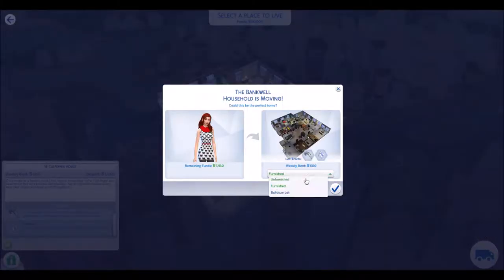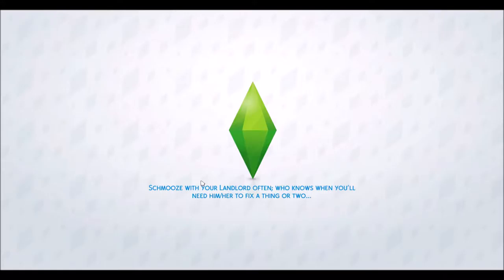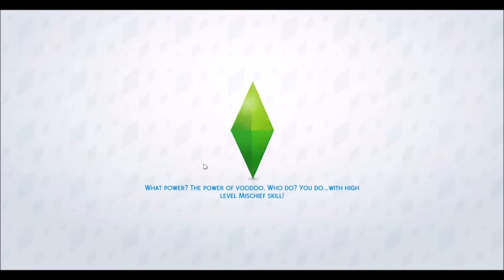So we're going to move in. We can buy it furnished or unfurnished — I think I'll buy it furnished and then just edit it later. I'm excited to live in an apartment. I think apartments are such a cool idea for the Sims.